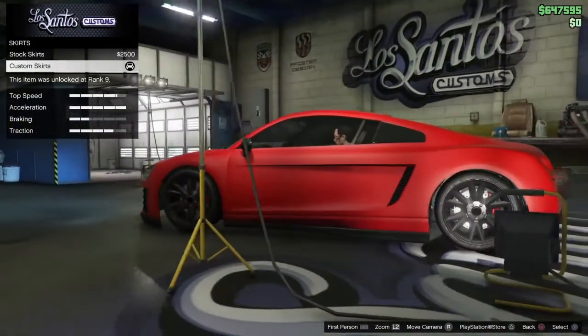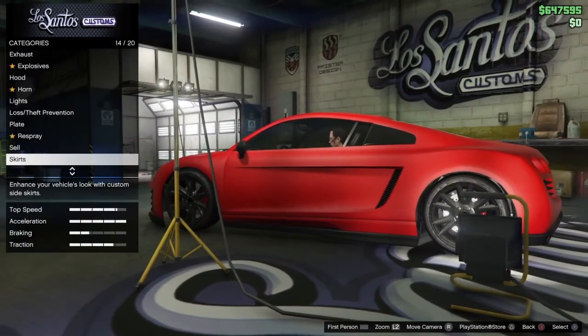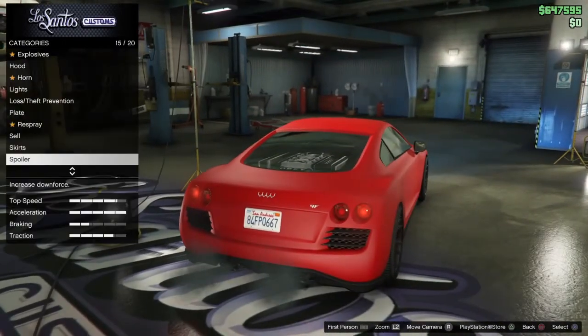Go down to skirts. You'll want the custom skirts. For spoiler, there is none.